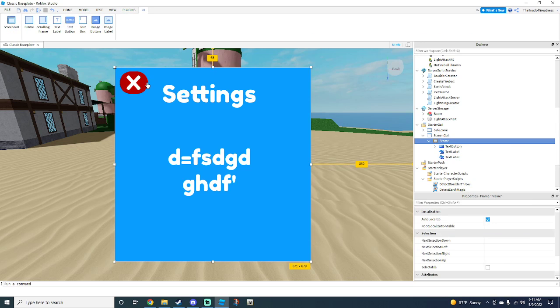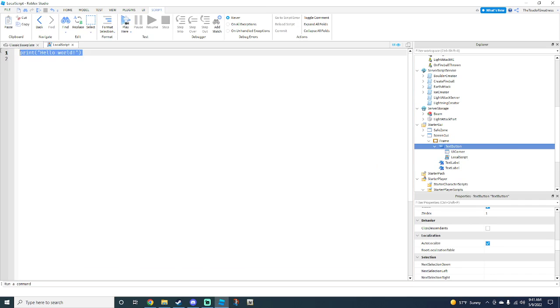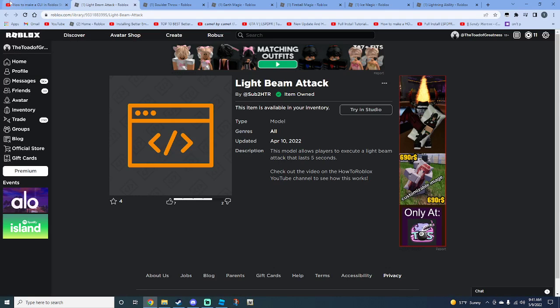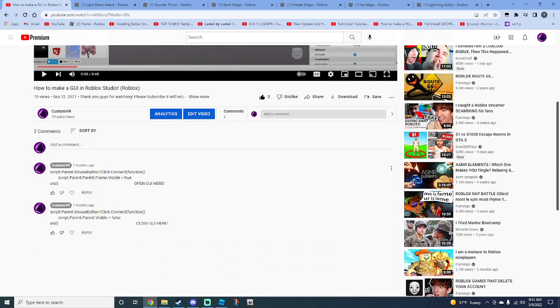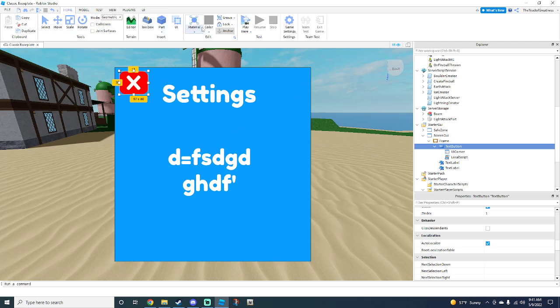That doesn't look the best but it works. Inside the TextButton, click the plus and add a LocalScript. I'm going to leave the script in the description — it's the 'closed GUI' script. Actually it'll be in the comments, so go ahead and paste it in. Or you can just copy it since it's simple. Once you have that, click the X and go ahead and test it out.